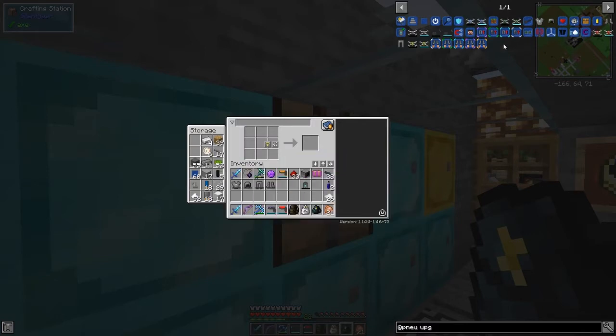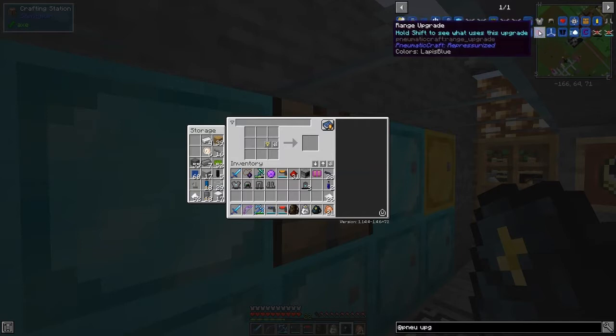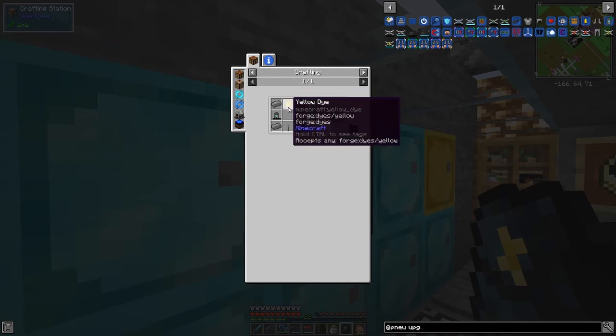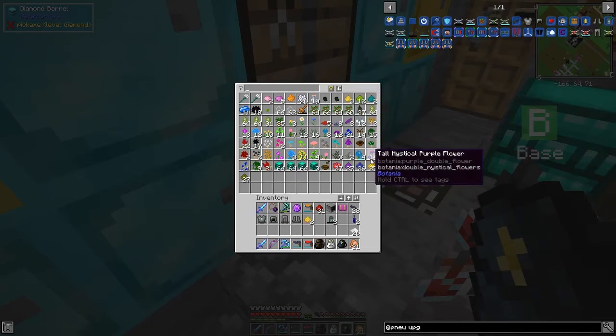Let's put that in there — probably the best place for it — and make this. We need another vortex cannon. They do actually stack — I didn't think they used to. So we should be able to make these up now. We're missing yellow dye or floral powder and a lever. We can get plenty of levers and plenty of yellow dye — we've got 27 yellow dye here.